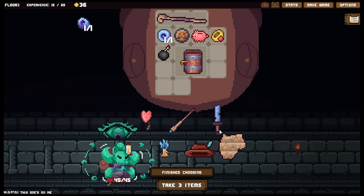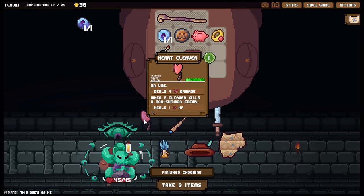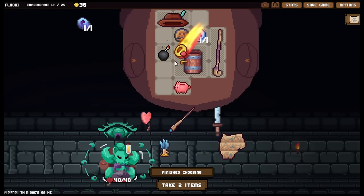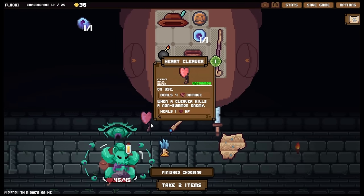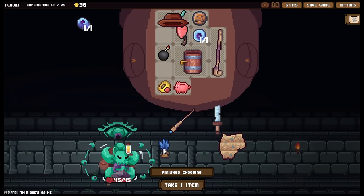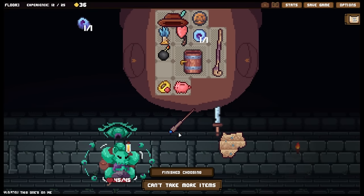We've got the feather cap - for each row below, plus two block. Not bad. We've got the heart cleaver - on use deals four damage, when a cleaver kills a non-summoned enemy heals one HP. That is remarkably tempting. I need to figure out how I'm going to position all of these. That's going to give me eight block passively, which is beautiful. Sure, we'll pick up the cleaver - it's not going to be a cleaver run, but I'll happily take it.